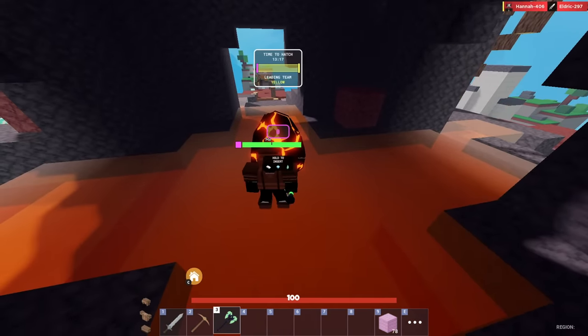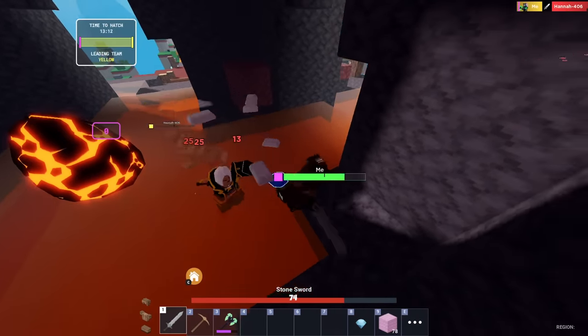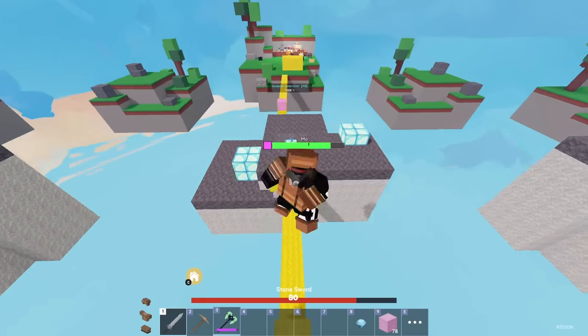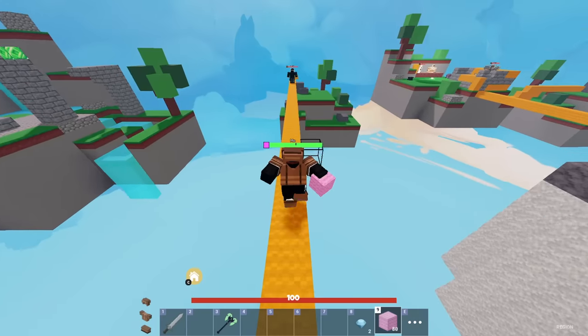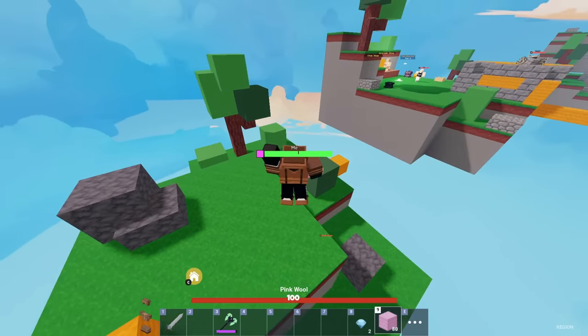Looks like everybody is in mid looking at this dragon egg - I don't know how this works. It says 'time to hatch, leading team yellow' - you have to insert loot! I should have been on an economy kit but I also didn't know I was going to get this mechanic. You have to hold it to insert loot. We have 12 minutes to gear up and get as much loot as we possibly can.